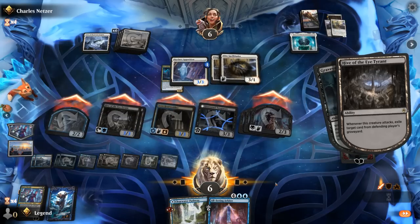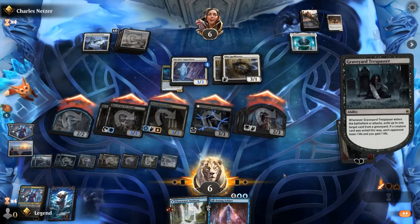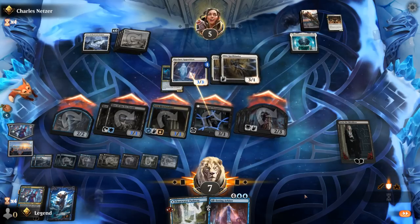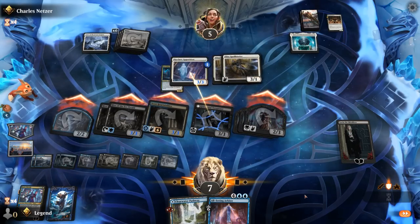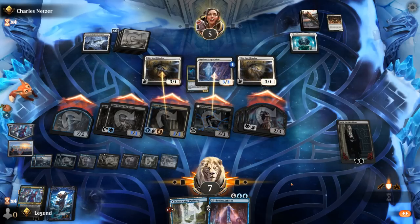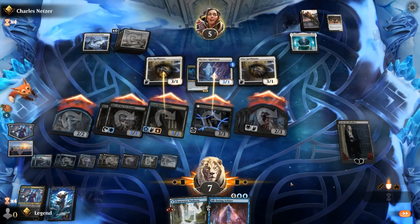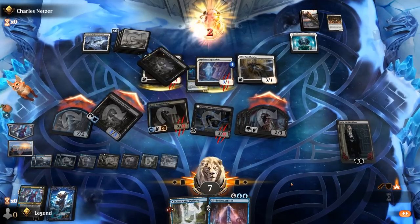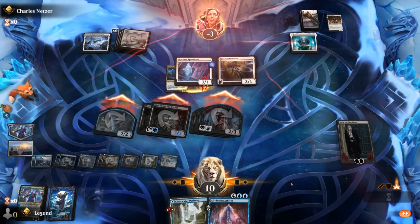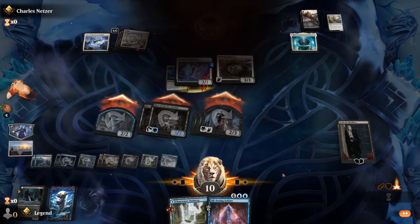Trespasser gets a creature, Hive gets a creature. Protector shield does save them quite a bit of life, but not quite enough to survive. Awesome — so close game here against Mono-White. On to the next one.